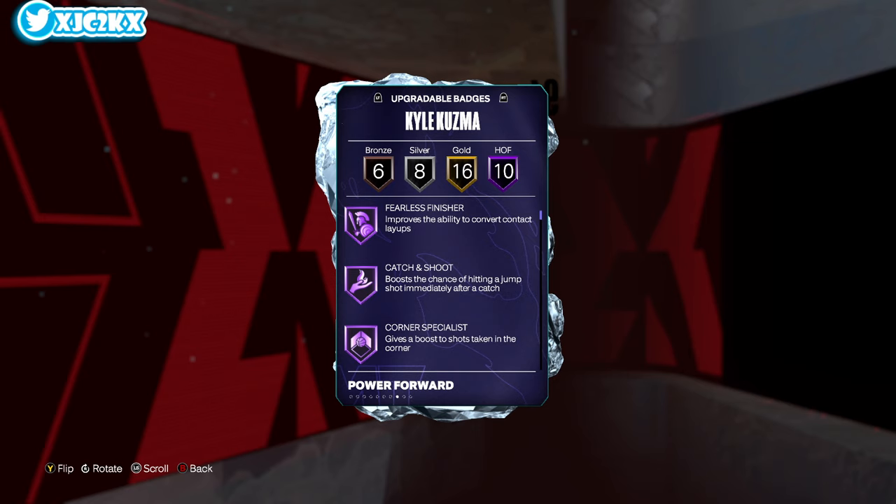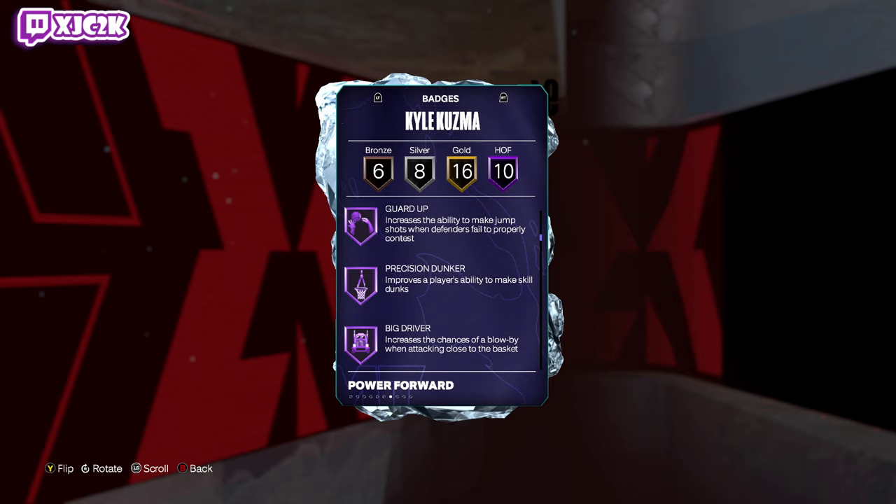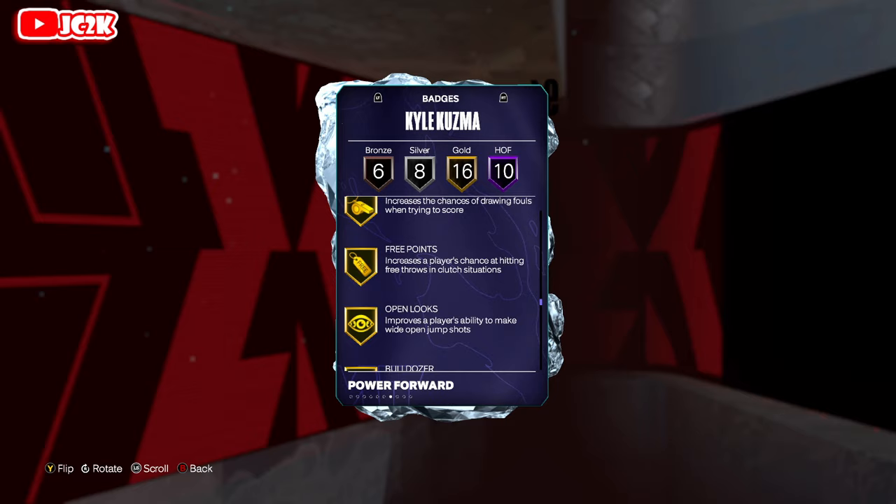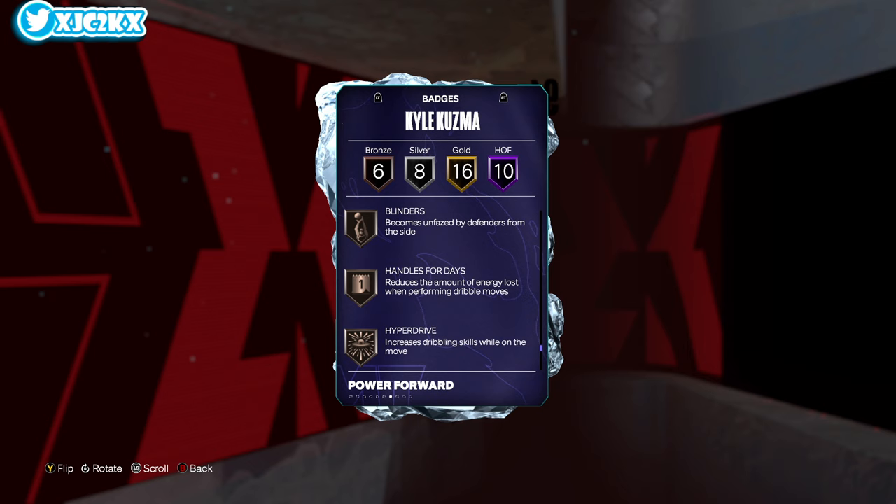Because of the lack of defensive badges — which we're about to see — 10 HOF badges: fast twitch, fearless finisher, posterizer, catch and shoot, corner specialist, green machine, guard up, precision dunker, big driver, and physical handles. 16 gold badges including Acrobat, Slithery, Claymore, Bailout, Chase Cyrus, pogo stick, bunny, scooper, spin cycle, two-step whistle, free points, open looks, bulldozer, silver pro touch, break starter, interceptor, workhorse, rebound chaser, blow by, and bronze blinders, handles for days, hyper drive, killer combos, off-ball, pass, and float game.